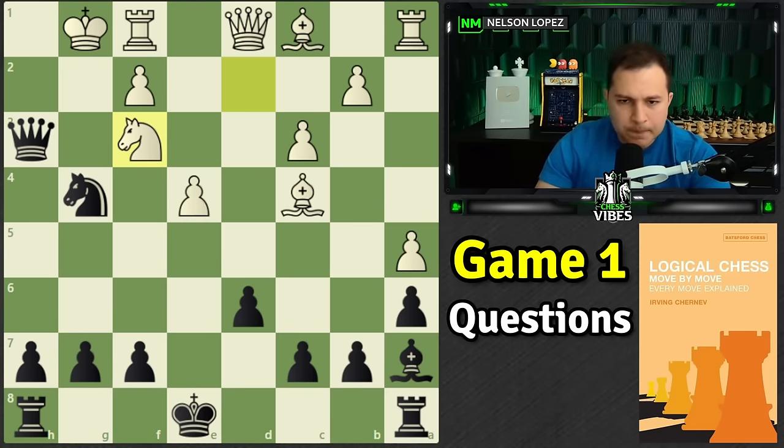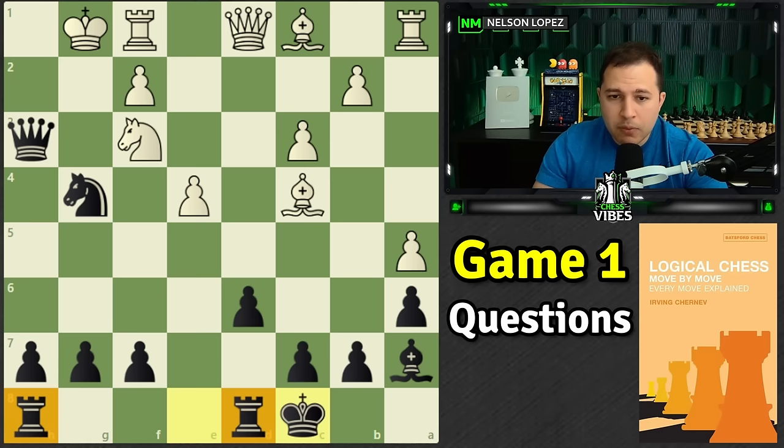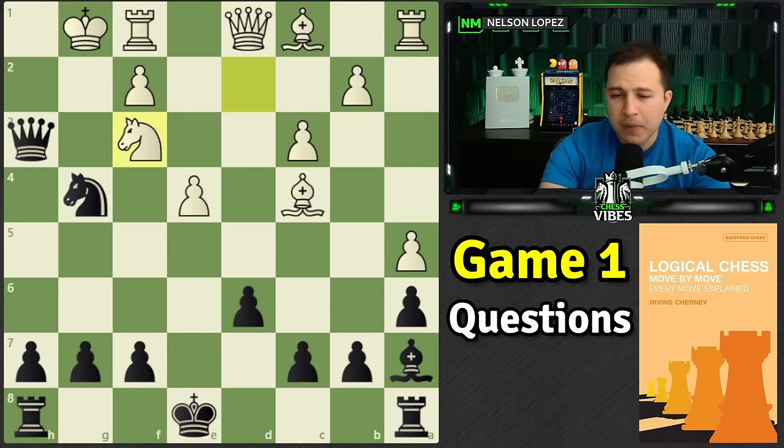If you're going to need that rook on d5 to be active and helping you right away, you need to castle queenside — because if you castle kingside, it just takes you longer to get the rook involved. There are situations where the f-pawn is missing and this bishop isn't sitting here, and castling kingside allows the rook to be involved straight away — that's a different story. But in this case, the rooks are just more ready to help you attack when you castle queenside, and that can make a big difference.